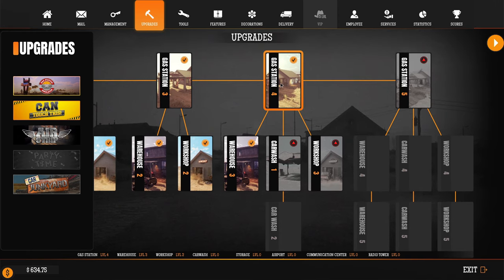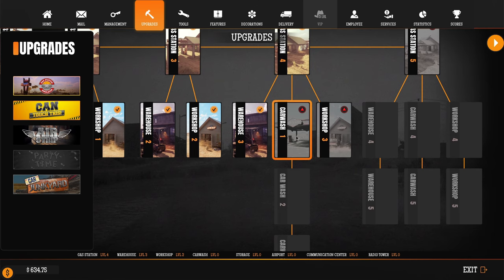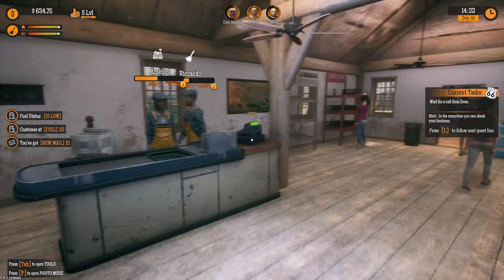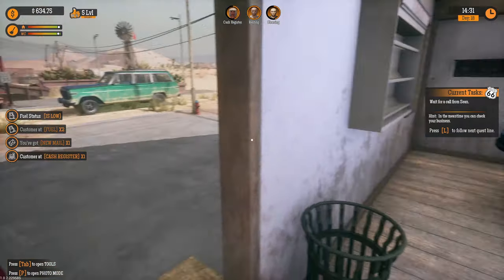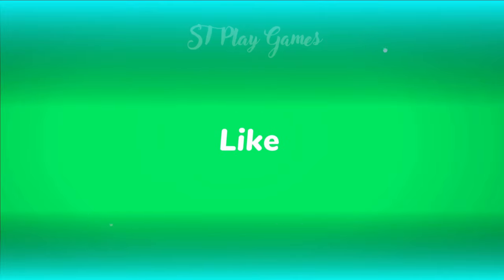We've expanded to gas station level four and upgraded the warehouse. For the next episode it will be the car wash — that should be fun to see! New people keep working, which is fine. This is going to be the end of the episode — thank you for watching! Don't forget to like and subscribe. If you've got tips and tricks, let me know in the comments. See you in the next one!